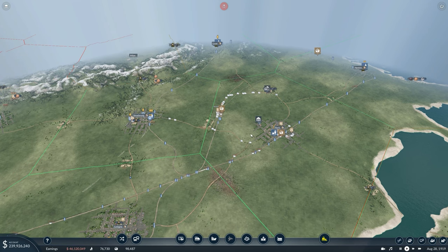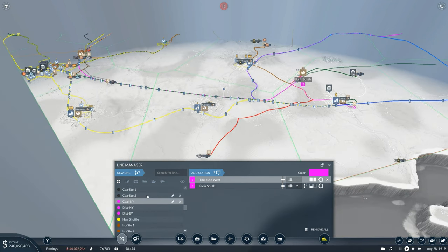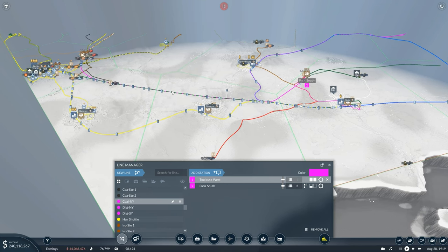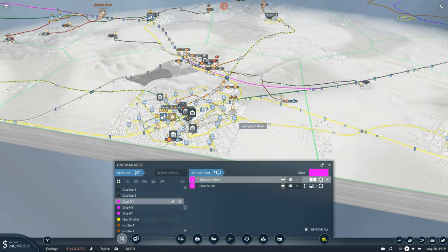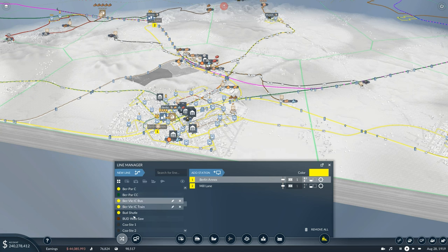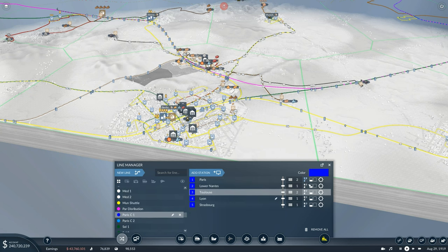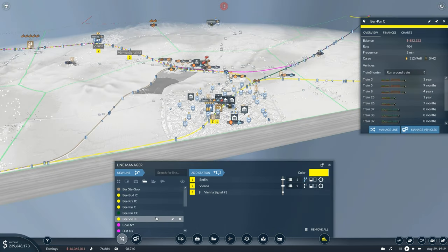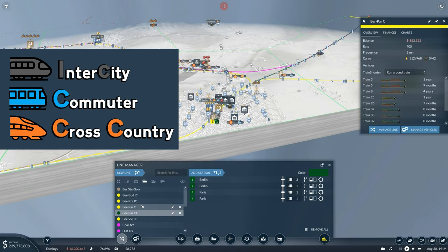We'll quickly touch on colors because it's an important topic. I like to give a very vibrant color to our yards — pink is my personal favourite. One option is to just leave everything as random colors, which is easy to distinguish, but I like to assign specific colors so I know what type a line is just by looking at it. A lot of yellows for passengers, a bit of green for military. For industry-specific lines like coal to somewhere I'll give it a coal color, or wood gets a brown color. Passengers get a nice yellow. For naming conventions: IC for intercity, C for commuter, CC for cross country — so easy to read at a glance.